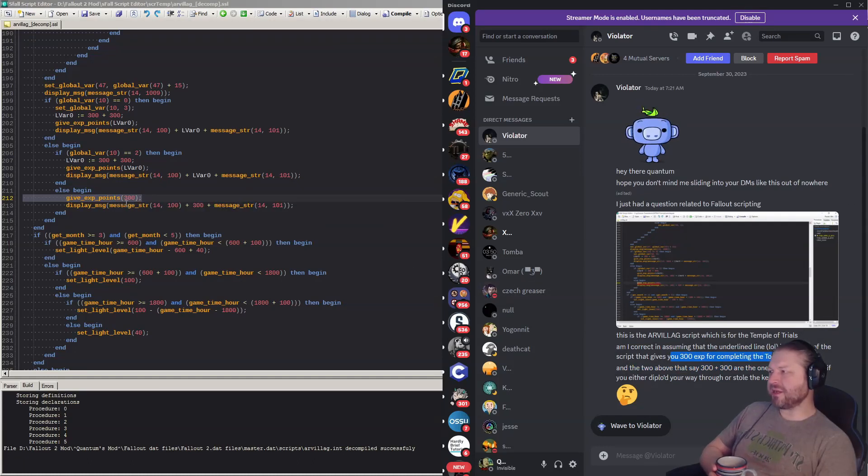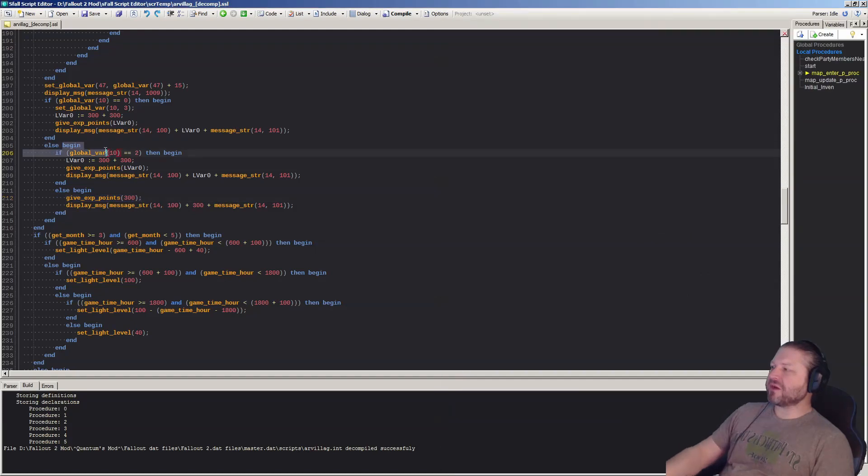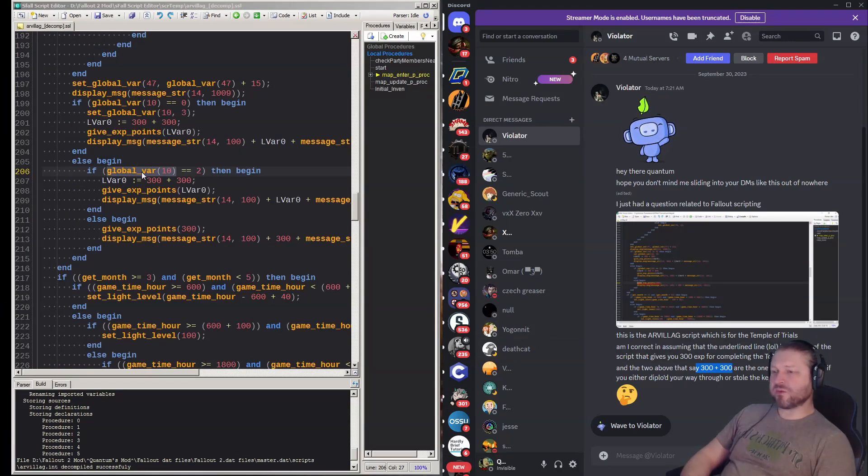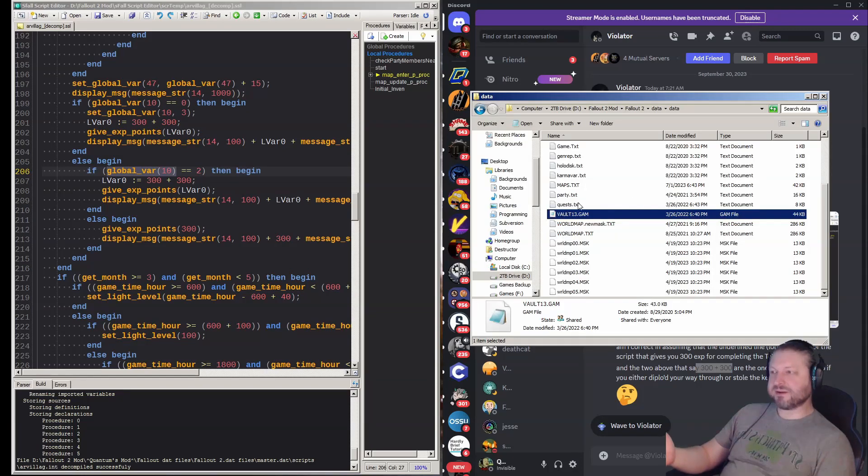The two lines above that say 300 plus 300 are the ones that give you XP if you have either the Diplomatic ability — talked your way through — or stole the key from Cameron. It depends on what GVAR 10 is. In order to find out what a global variable is, you have to open the vault13.gam file.